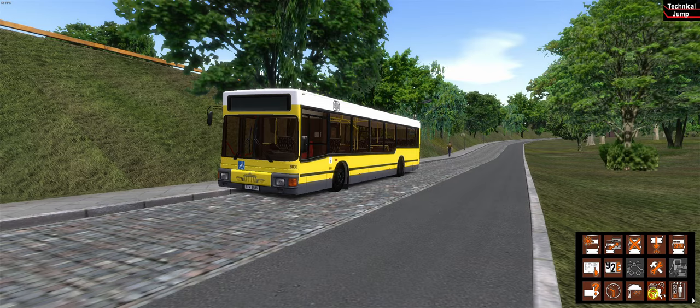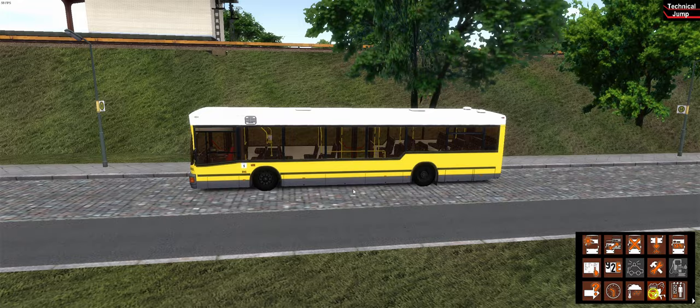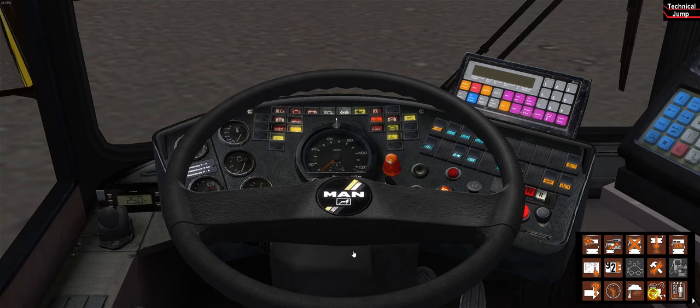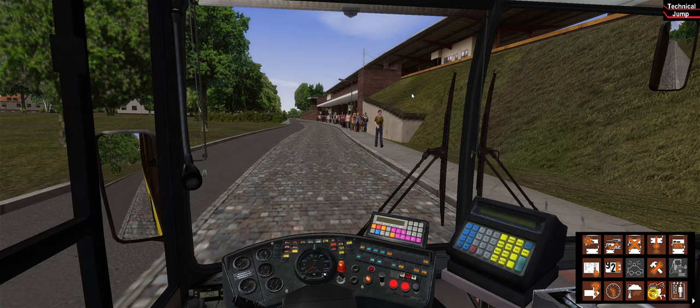Now that we have the bus we can focus on the start-up procedure. Use F1 or F3 to switch between the main views. With the F4 key you can right-click to teleport to any area you want, and left-click to spawn your bus at that point. If you want a better cockpit view you can click on the stair to make it disappear.